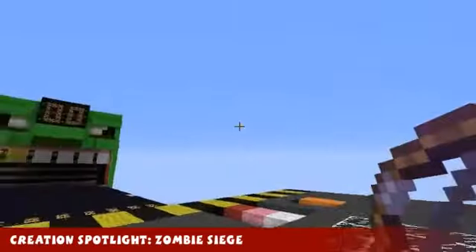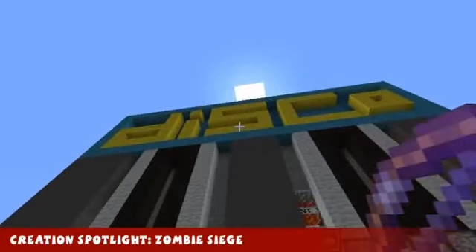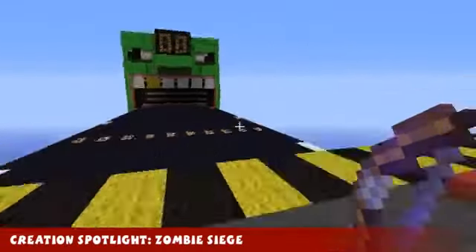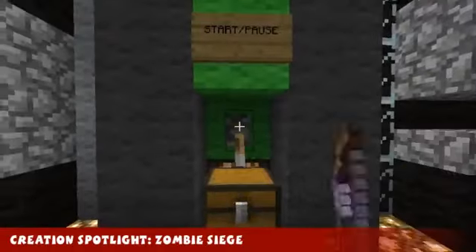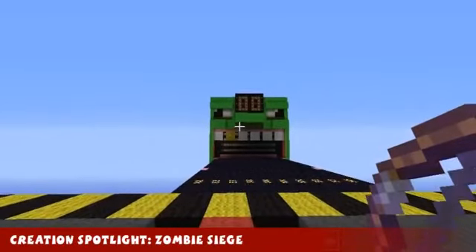Welcome to this week's creation spotlight. This week's creation is another awesome redstone construction by F.E. Disco, and it's called Zombie Siege. I'm going to show you exactly what it does. In this chest I've got my own bow and arrow. I'm going to start now, and waves of zombies should come out the other end.